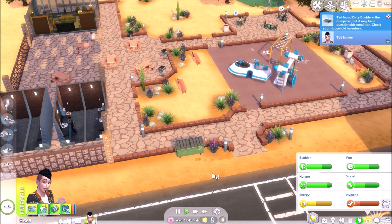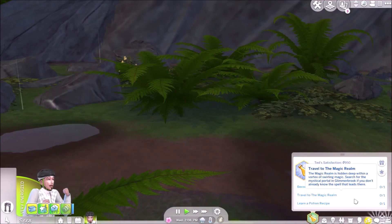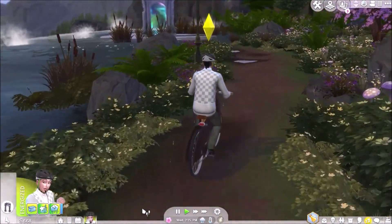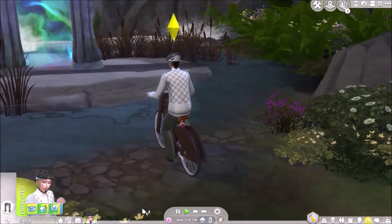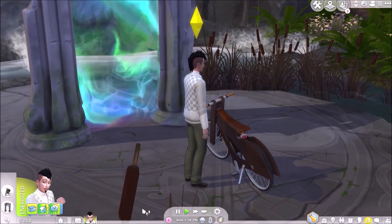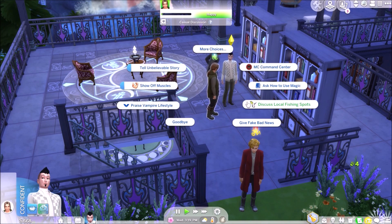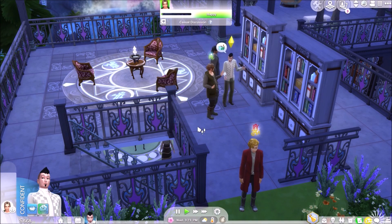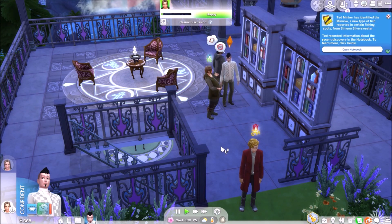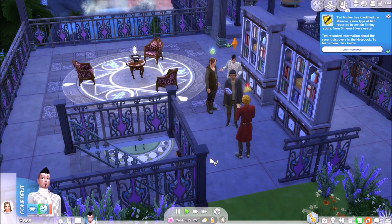We're finding a nice range of things from the dumpster. Now we're going to change our aspiration to the Purveyor of Potions and cycle our way to the magical realm. The idea is we're going to become a spellcaster — that's going to be the easiest way for us to repair our damaged items that we get out of the dumpster.